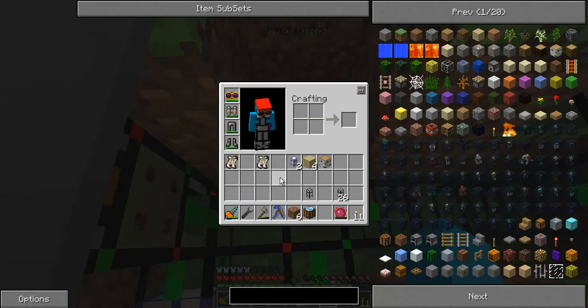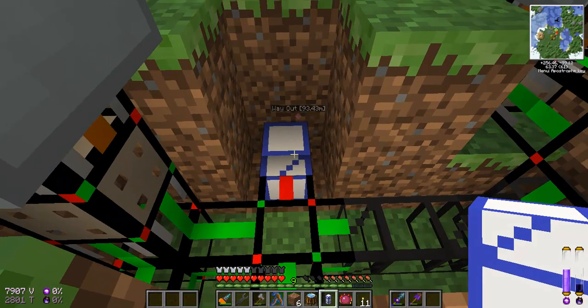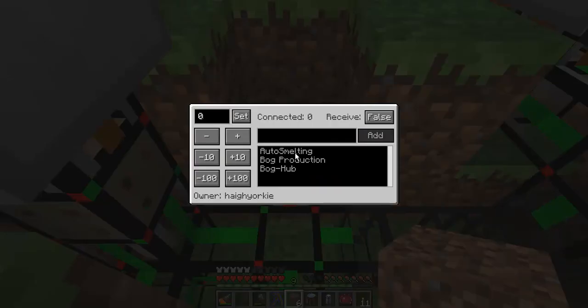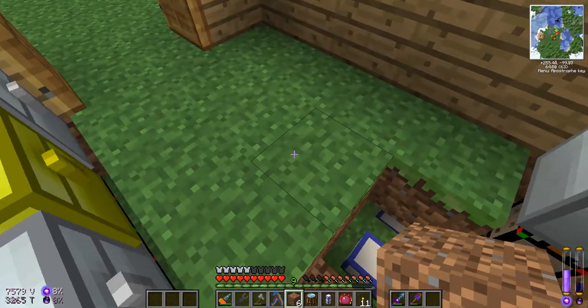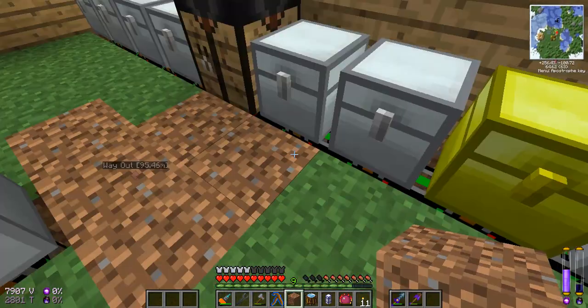We are going to want to have a little teleport pipe up here for our items to go down there. So just popping that there, getting into it, and having a look to see what we've got. There's one, two, three, and then there's four. I think we're going to use four as auto-crafting. So I'm going to add that in there. I'm going to set it to true, obviously, because it has to accept them in. I'm going to cover everything up. That should be fine.